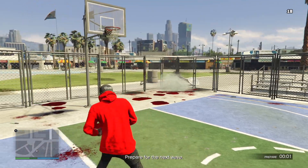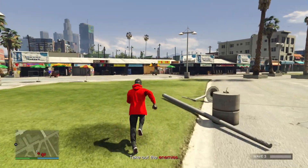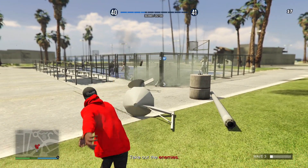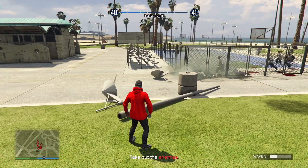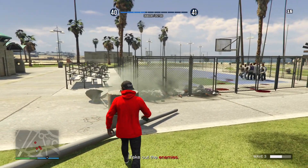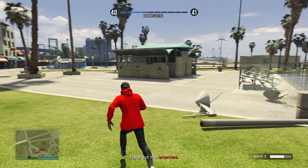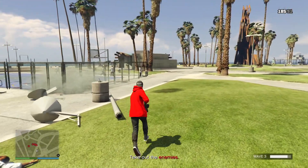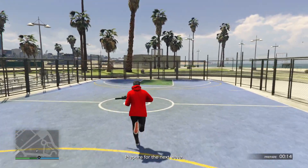I'm gonna slow down the gameplay to show you. What I do before each round is throw five tear gas into that corner, then run over to that corner from the outside, standing far enough away so the tear gas doesn't affect me. As soon as they walk into the pile of five tear gas, they just get wasted immediately. You start getting RP and you're getting through the wave a lot faster. Look how fast they're literally passing out like flies as they walk. Remember, sometimes they do slip through — I think the spawn glitches out — so just be careful.